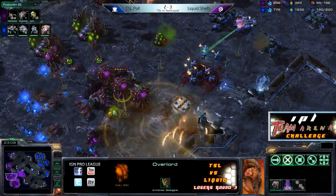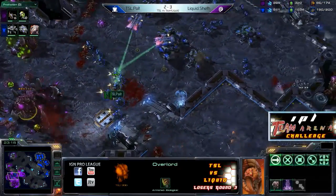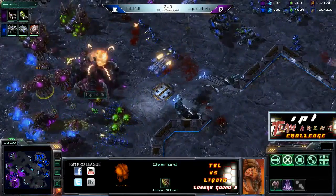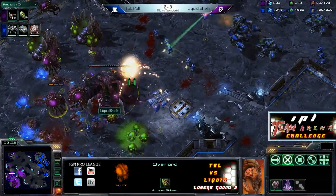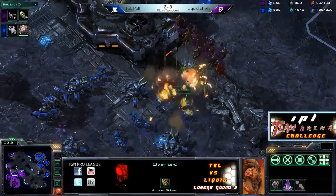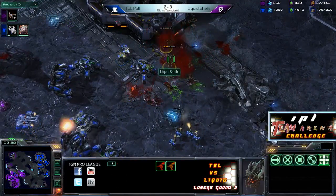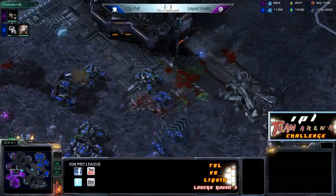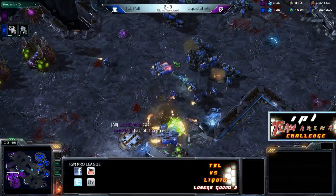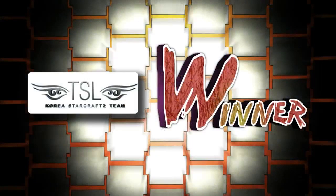Sheth on the ropes right now. All the Broodlords dying before they finish. He's going to try some sort of a flank from the back as well, but it's 85 supply to 190 — it looks like Polt is going to even things up at three games apiece. Here come the last of Sheth's forces, and the Banelings are dealt with very quickly. The Mutalisks are not enough to deal with the Marines, and that is going to be all she wrote. There's a GG from Sheth, and TSL Polt evening things up. Polt looked like they were playing pretty well, but in the end Polt coming back.